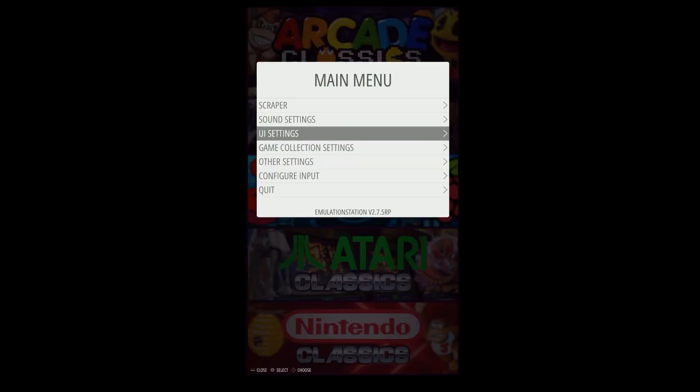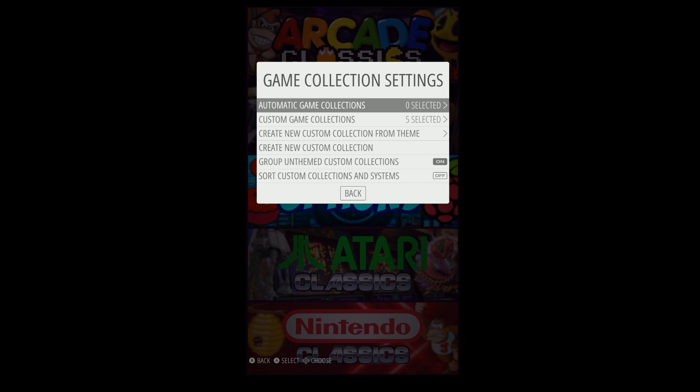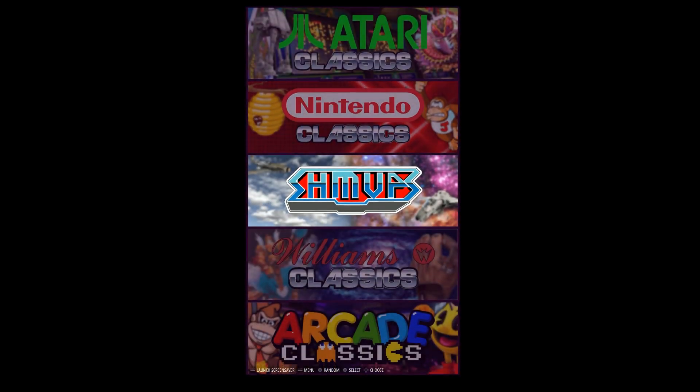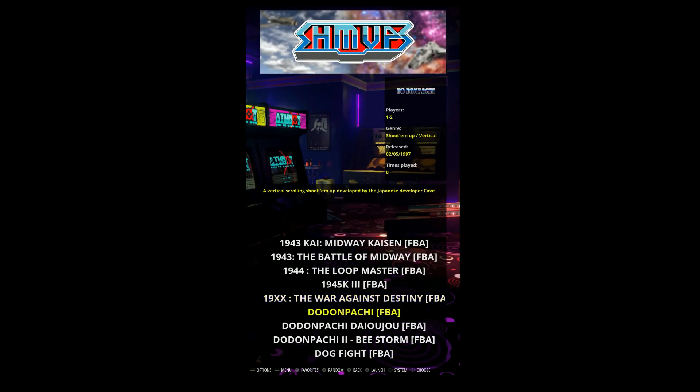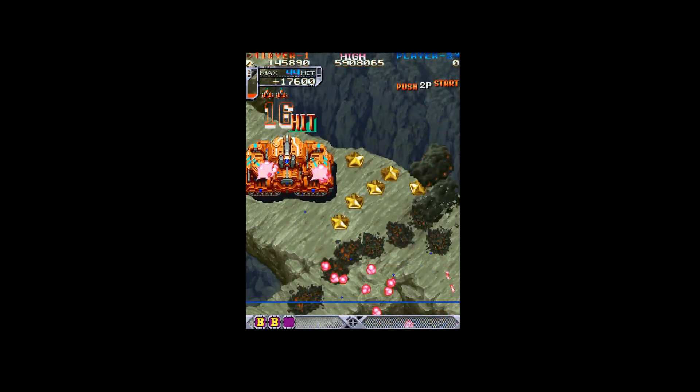We can go ahead and, for example, turn off these three — All Games, Favorites, and Last Played — and then as you see, we should have a few less options here now. Let's go ahead and try Shoot'em Ups. Let's do the Pachi game here that I love. You click in, and then you can set up launch screens and launch videos — that's totally up to you, easy to do — and all that vertical goodness working great.